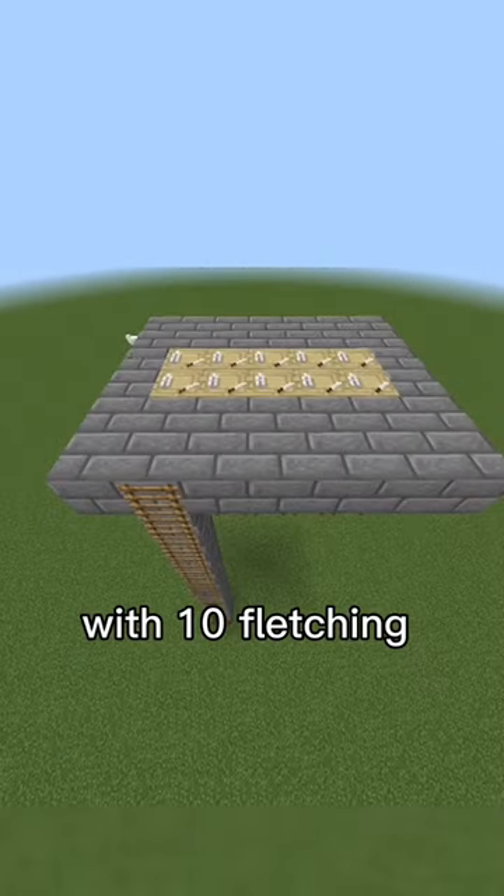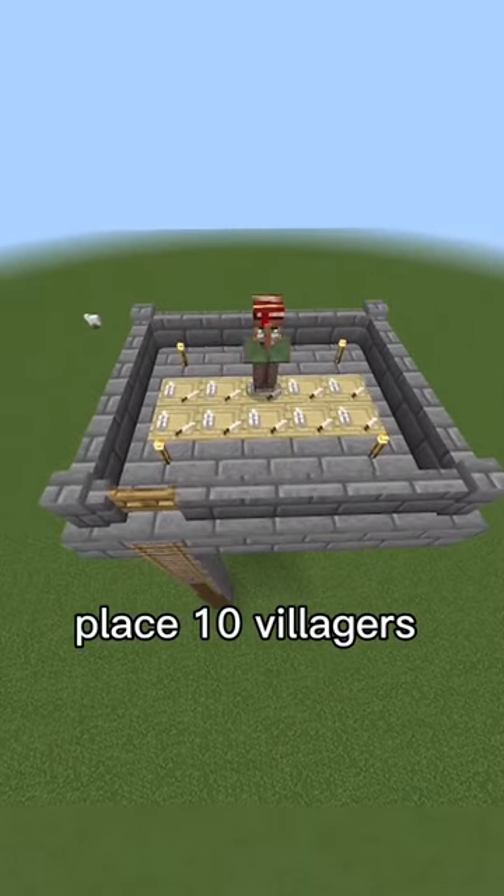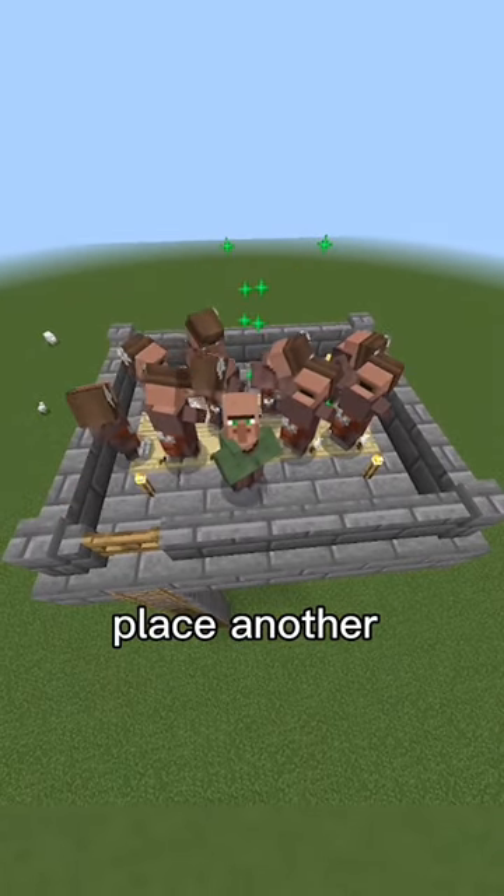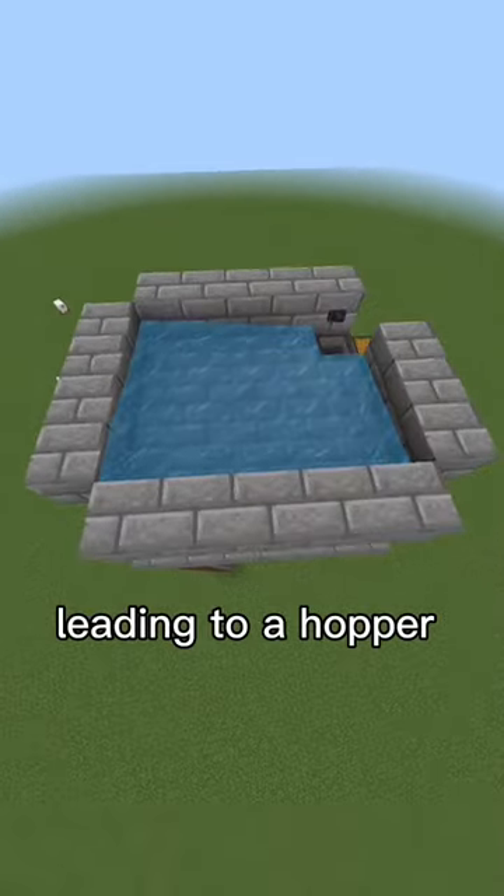Place a platform with 10 fletching tables and add torches and walls. Place 10 villagers in there and they will become fletchers. Directly above them, place another platform with a water source leading to a hopper and chest.